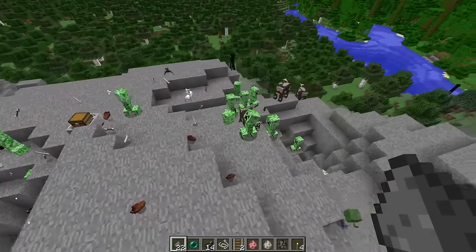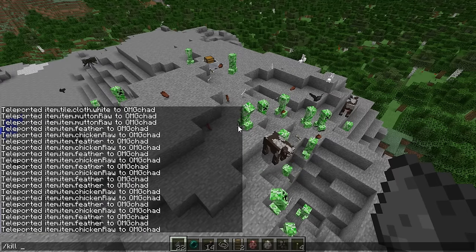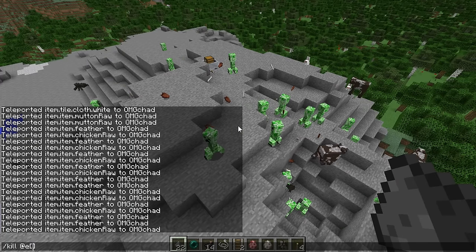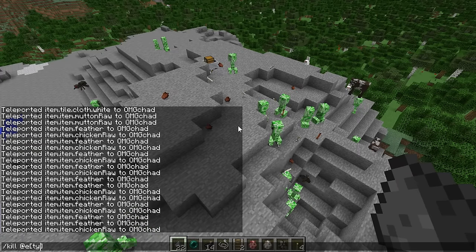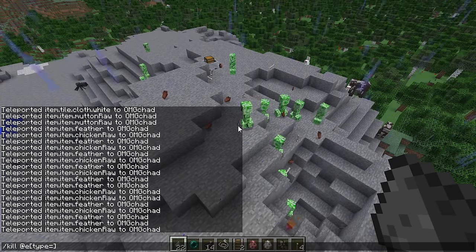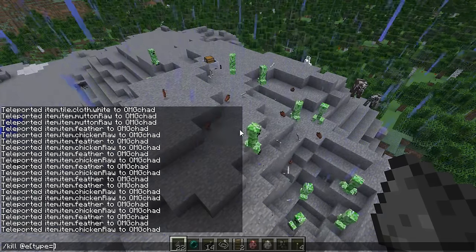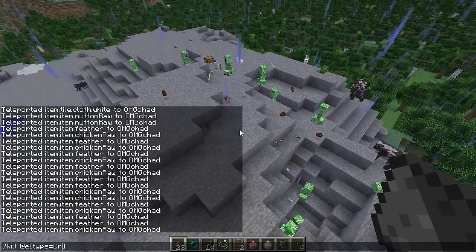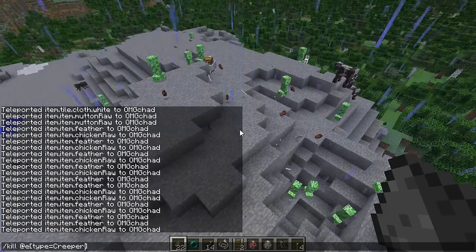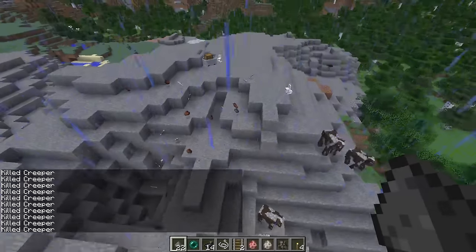Maybe there's just one type of mob that you would like to kill. You do the kill command very similar — kill @E. But instead of killing everything, you are going to use brackets. Inside of these brackets, you're going to type out 'type', and this shows what type of thing you're going to kill. So type equals — realize there is no space between the E and that first square bracket. Let's go ahead and kill creepers. You do need the name to be capitalized. So: Creeper. And there you go, all of the creepers are dead once I enter that command.